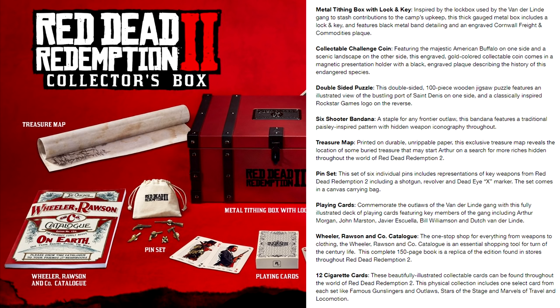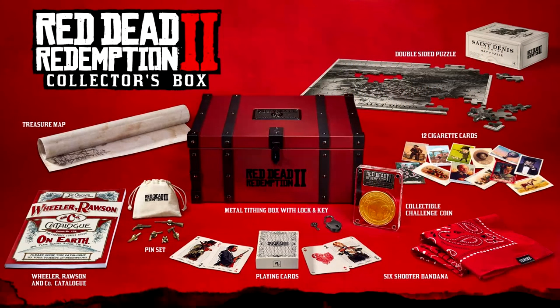We also have playing cards, and the Wheeler, Rossini, and Co. catalog — the one-stop shop for everything from weapons to clothing. This complete 150-page book is a replica of the edition found in stores throughout Red Dead Redemption 2. And then we have 12 cigarette cards: these beautifully illustrated collectible cards can be found throughout the world of Red Dead Redemption 2. The physical collection includes one select card from each set, like famous gunslingers and outlaws, stars of the stage, and marvels of travel and locomotion. And those are all the different editions of Red Dead Redemption 2.